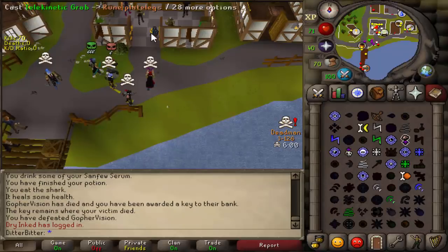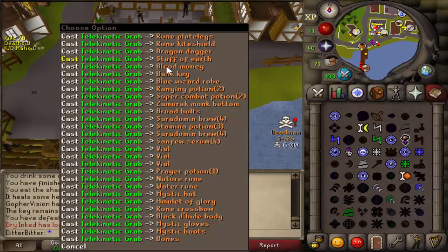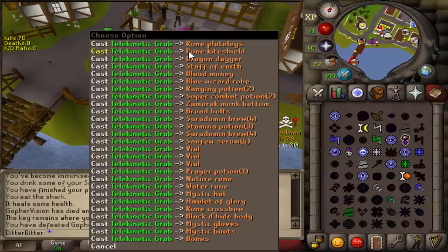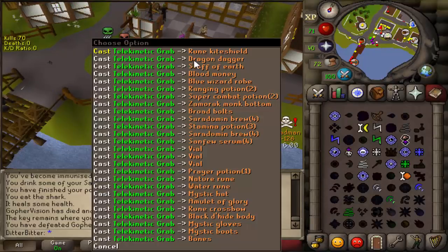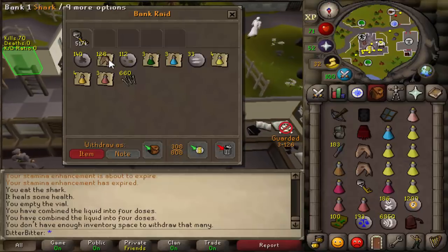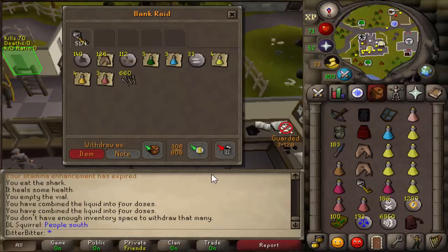Let's start telegrabbing his stuff. I have no idea why he did that. Coins — let's get the bank key as well, 40k cash. Where's the key? Bank key — nice. Rune kite shield, what's next — dragon dagger. One key, let's see what it holds: 517k, 128 sharks, some super combat potions. I'm actually really happy with that key. The sharks are so nice.